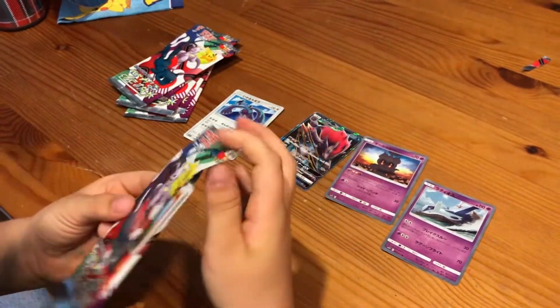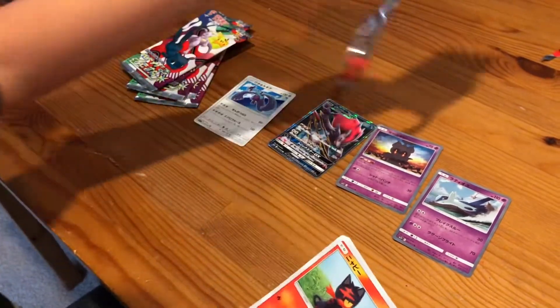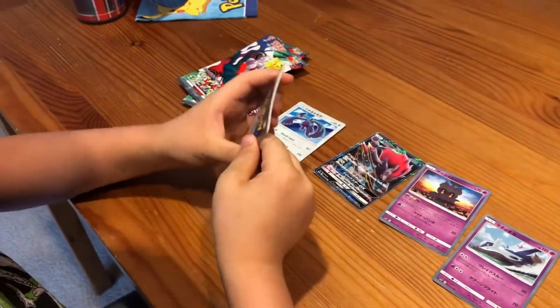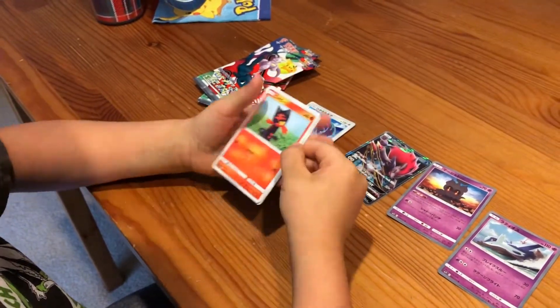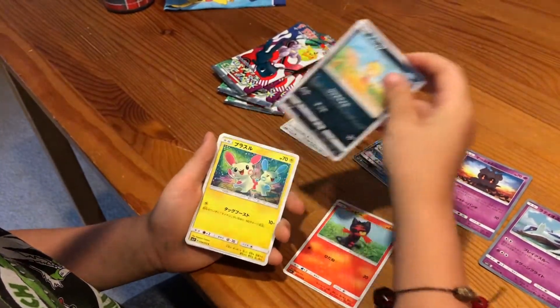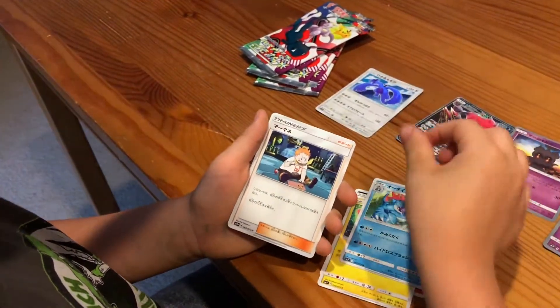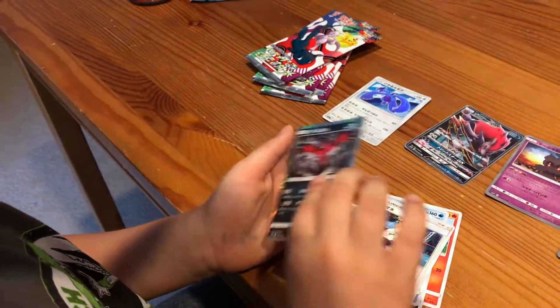Every pack comes with a holo no matter what. Okay, let's go into this blue pack. We have Frogadier, Sophocles, and an Evetta holo.